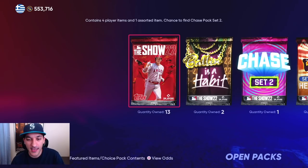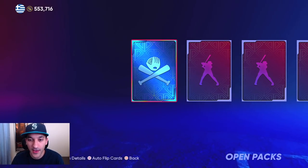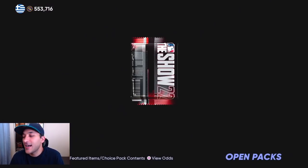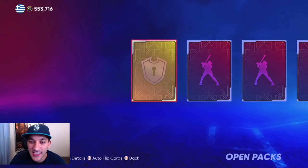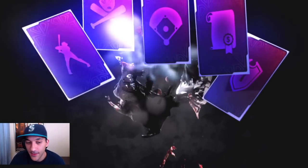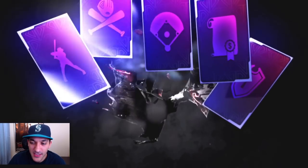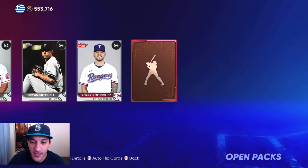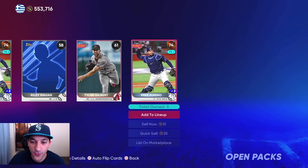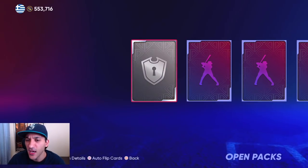I'd rather get XP while doing stuff we're naturally going to do anyway. We pull a diamond equipment bat skin — that's really the last thing I want unless it's worth 20k-plus. These Show packs are really missing right now; the Show pack drought is real. We get Zunino as a bronze player with eight packs left. I've also pretty much cleared out my inventory, which I'll show later.